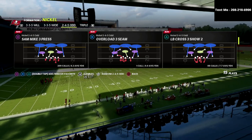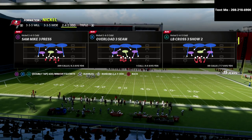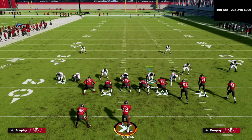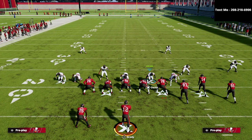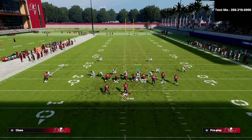We're going to jump into the 245 Odd CM Mic 3 Press and show why it's so valuable specifically against people who like to max protect from bunch or block their running back. With the latest patch, Madden has basically made it so that blocking or delay-fading your tight end is not a very good strategy to block pressure.